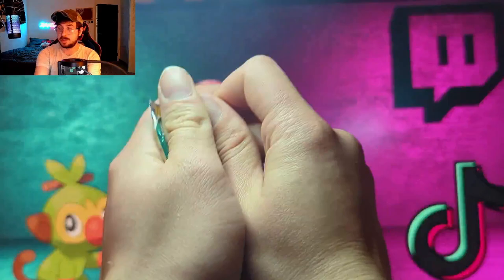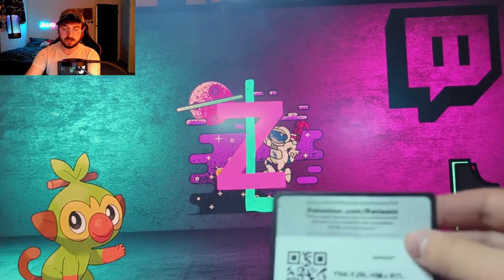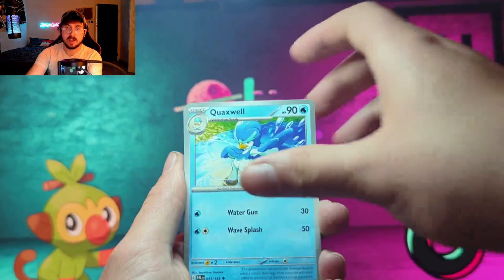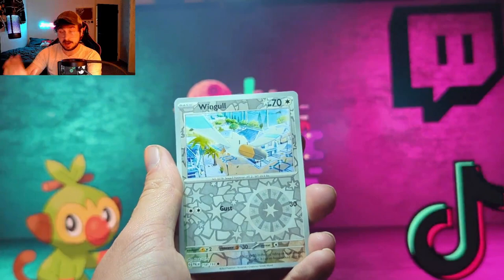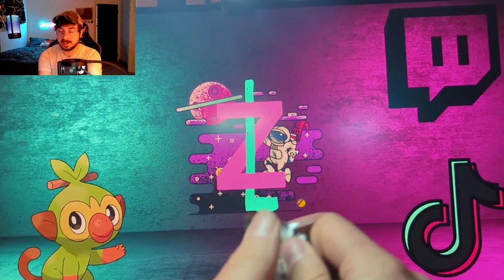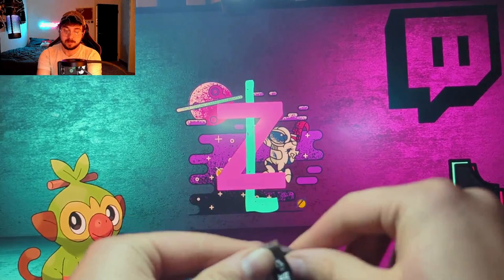I've pulled the Iono twice I believe, but I still need the Grusha SR along with a couple gold cards and some illustration rares — so anything to add to the binder is a win. We got our first reverse Wingleull, a Sableye, and a Tyranitar. So far Flareon's not treating us very well — we got zero hits. Let's see, we got one more pack and all it takes is one pack to change everything.